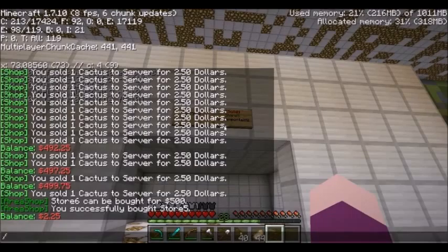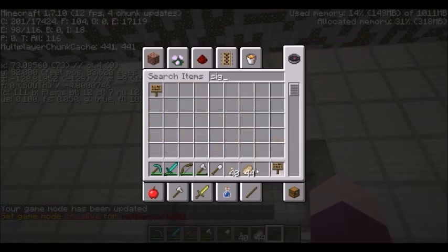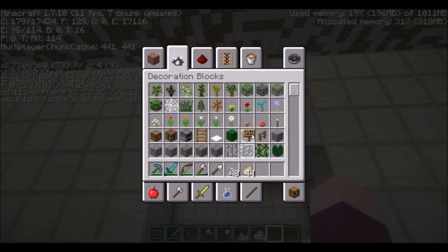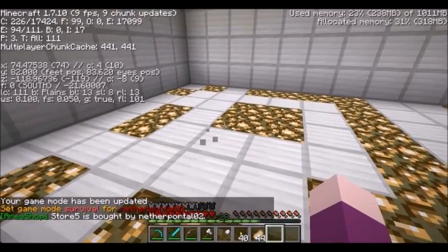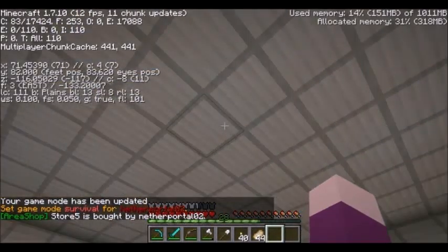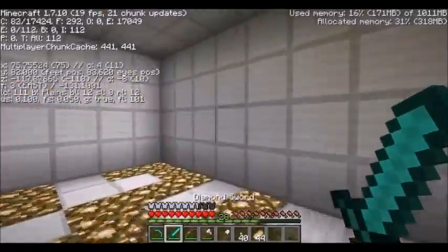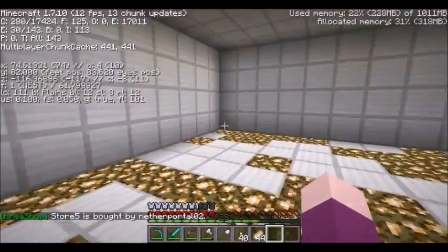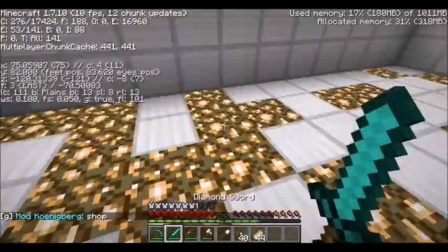I decide against store 6 because I don't really want a shop down there — I want a shop right near the front. So I'm going to buy shop number 5. When you right click it, it says you successfully bought store 5. My balance is now $225. The issue we have to change is that once you own the store, you can take the iron blocks on the ground or the glowstone for yourself. I'm going to have to talk to True about probably changing that all to glass, so if you try to break it the only way to get it is with silk touch — and even then it's just glass, so it's not really important like tons of iron blocks would be. I'm going to go off camera for a little bit and you guys will see what the shop looks like when I get back.